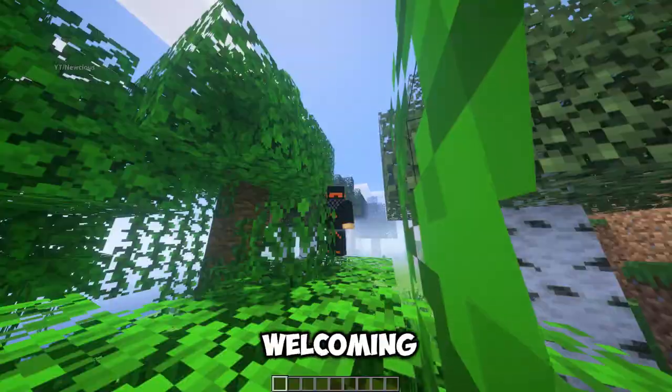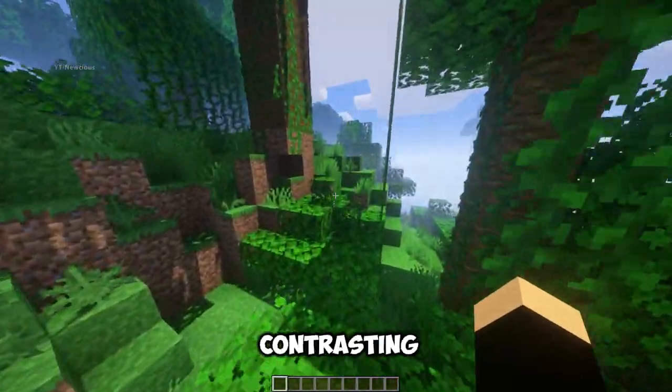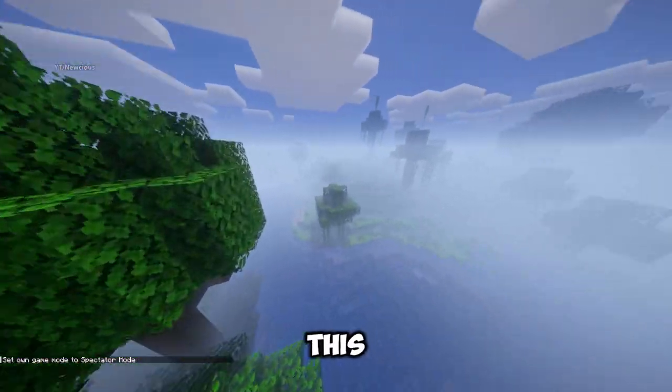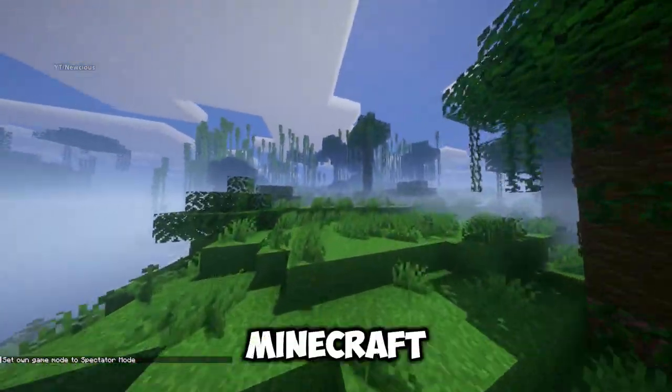The lighting is warm and welcoming, and water is realistic without contrasting too much with the blocky environment, creating a tangible atmosphere wherever you look. This shader is great for enhancing the vanilla Minecraft experience.